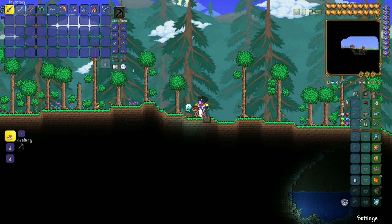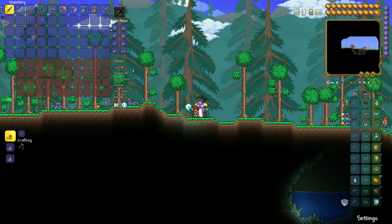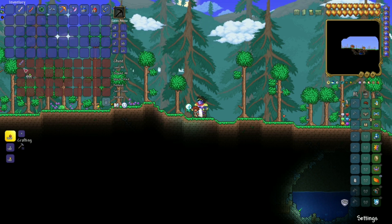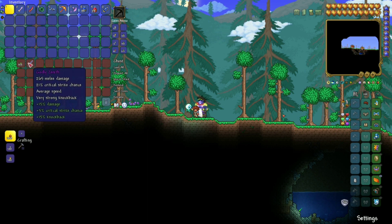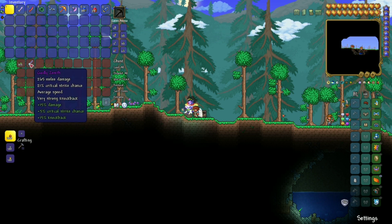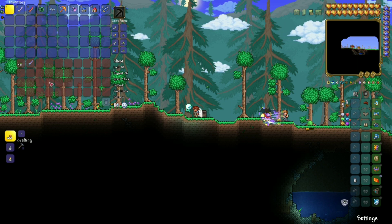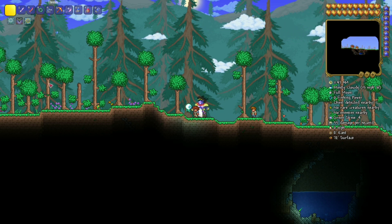Place down the chest, and in the chest put in the stuff that you want to duplicate. I'm going to duplicate the sword and, for variety, some stacked and non-stacked items. Then you want to Alt+F4 out of the game — just close it.